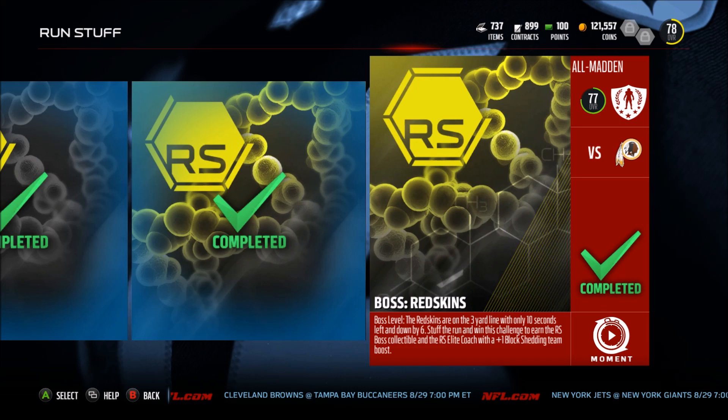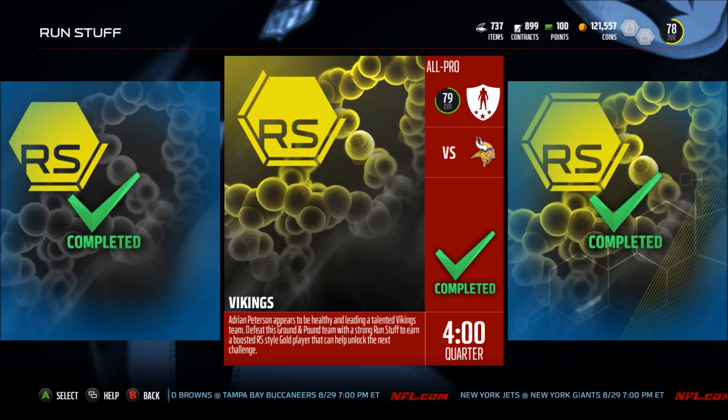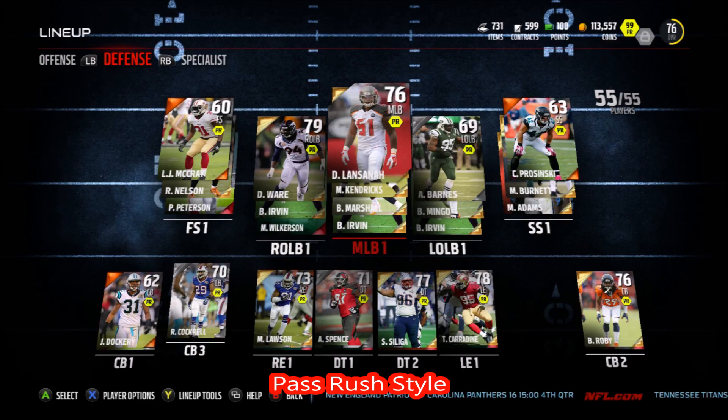So really quick, I'll show you guys the lineups that I used, and then we'll go check out the 92 overall Glover Quinn and Tony Romo. Here's a quick rundown of the lineups I used to achieve the 90 overall style ratings that you need to complete all of the solo challenges.